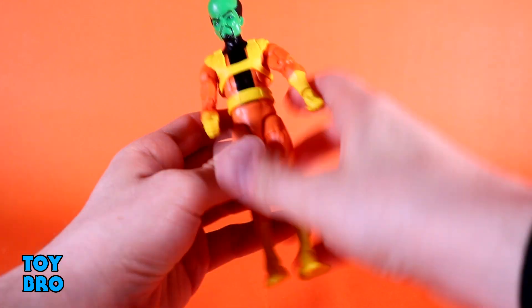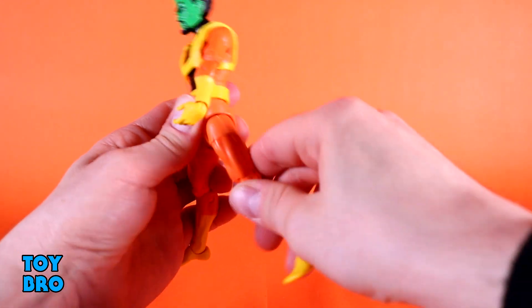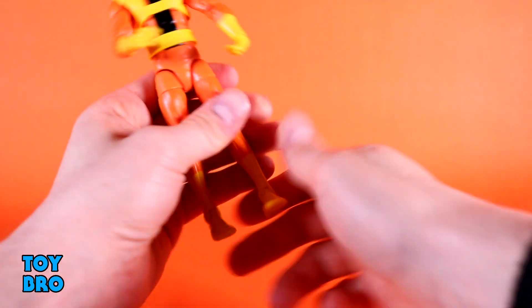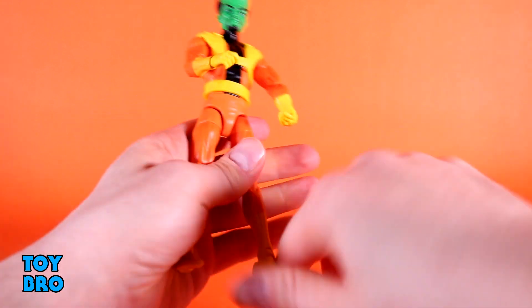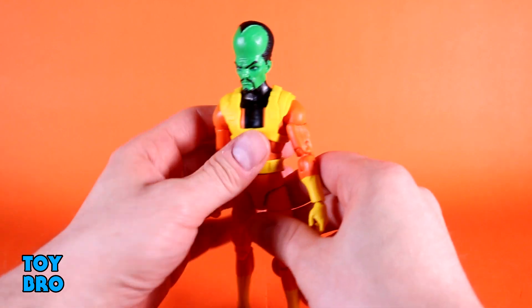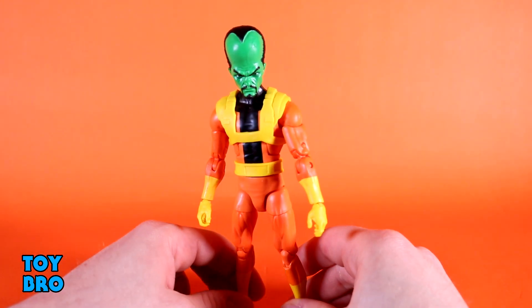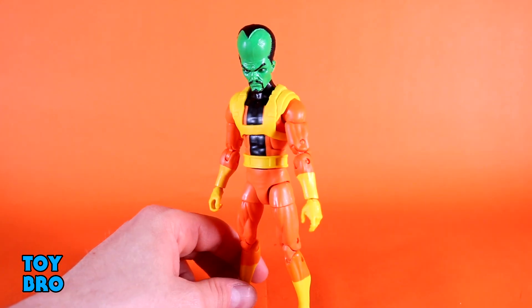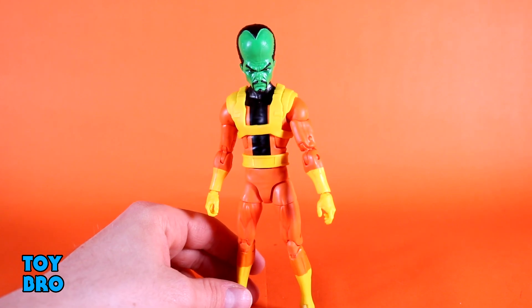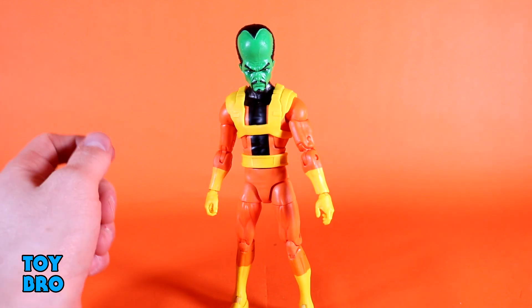You've got an ab crunch — he goes forward a fair amount and backwards a little — plus waist twist. Legs go out a good distance, kick forward, kick backwards only slightly. You've got thigh cut, double-jointed knees, and rocker and hinges at the ankles. He moves pretty well overall; he doesn't need to be the most agile character on the shelf since it's a scrawny-bodied Leader. Sizing is really nicely done and he has a lot better range of motion at the head than I expected.